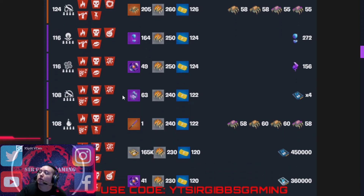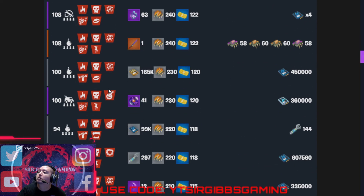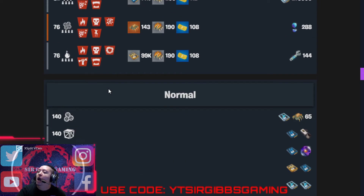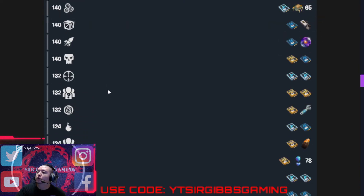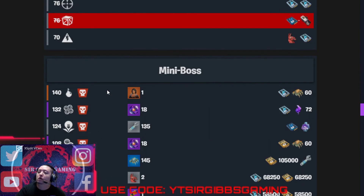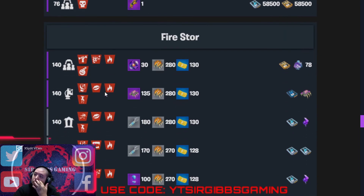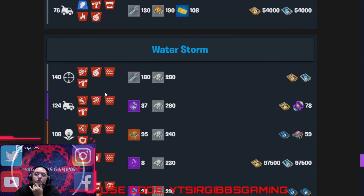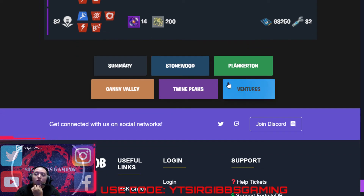We got a lot of brick and metal missions. 143 Atlas, one for a resupply, 140 bomb, 140 Atlas, 140 build-a-render tower for destroying cameras — one point resupply. Let's check out Ventures.